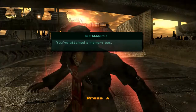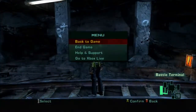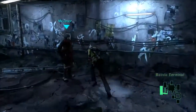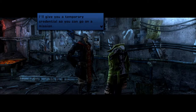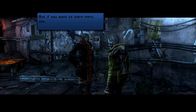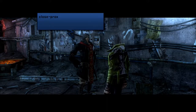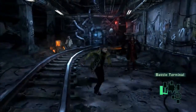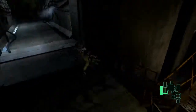A thousand! Oh, that's my — another memory box! Wahoo. I'll give you a temporary credential so you can go on a mission. But if you want to learn more, there are missions that'll teach you about defense and close proximity attacks. Other than that, do as you please — I don't like regulations. I don't either, my man. Alright, so I got the credential, so now I can go upstairs and get my memory box.